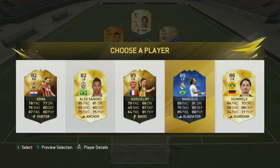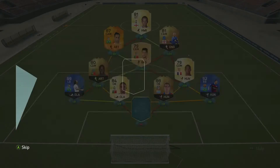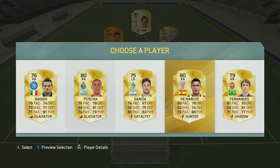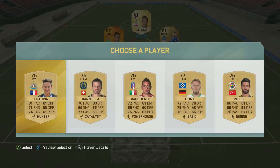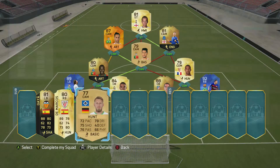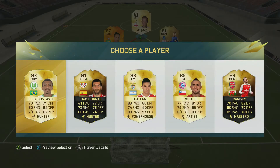On the bench we get Marcelo at the left back spot, a decent player who will get links with Pepe, so we can swap those two around. In the next position no one really helps us out so we go with DeMarcos, and in the following position again no one helps so we go with Hunt as he's in the most common league.